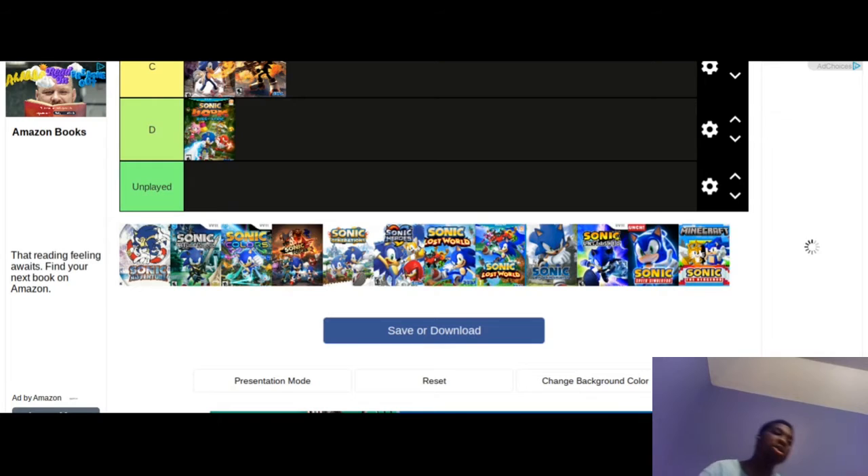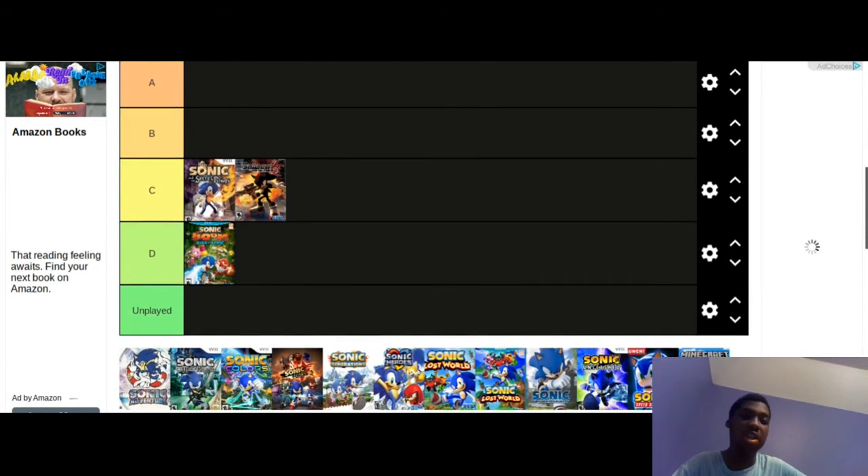Next one on the list is Sonic Adventure 1 — the first game before SA2. I didn't like this one as much as SA2. I still felt like it was a good game, but I just felt SA2 was better in some areas. There were some things in this game that were a little bit off for me. The cutscenes were really bad when they were ported over, and I feel like Sega could have done better on that. The music is really good, although the gameplay is kind of off in some areas. I would probably put it in A tier.